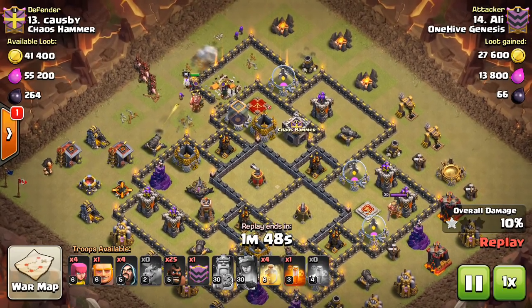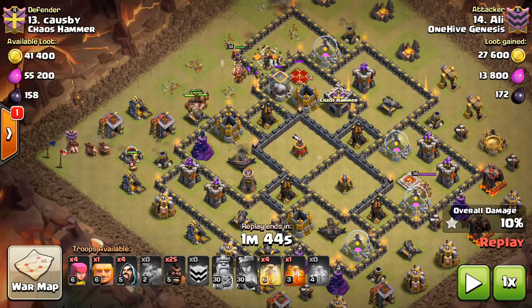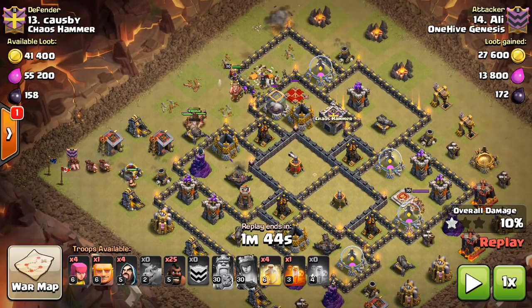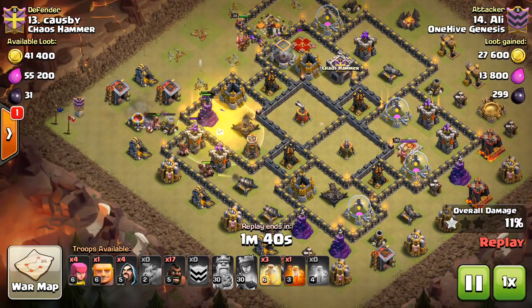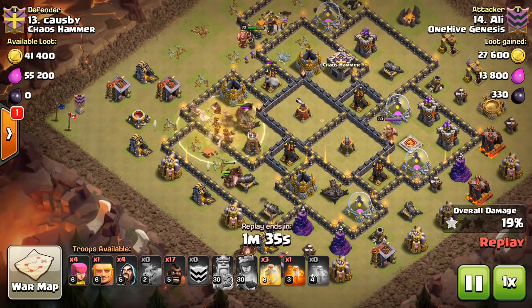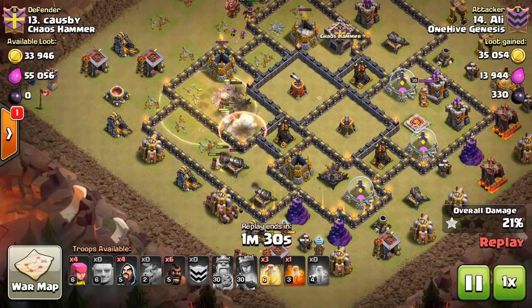Now the hogs start, and I like how he deployed the hogs to protect his queen. That's typically what you want to do. You want to send your hogs in on the same side as your heroes usually, because that'll protect your queen. She's very important for cleanup, and she's also good to kind of back up your hogs — maybe take out some defenses while the hogs are tanking. Now look at the semi-surgical deployment; he's going pretty heavy, a lot of hogs already going into the base.